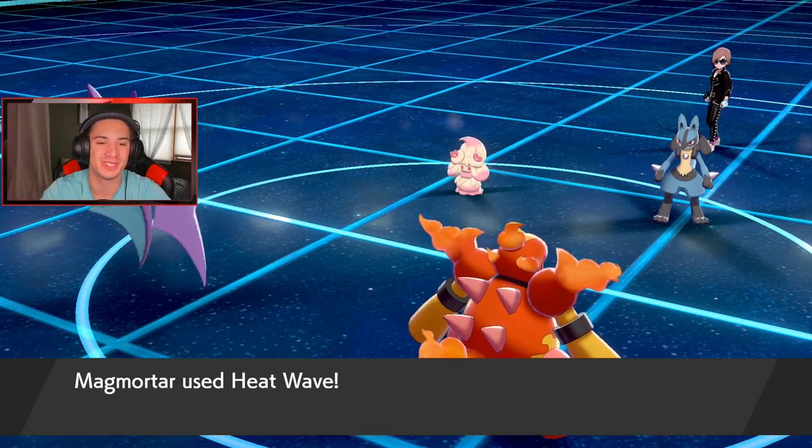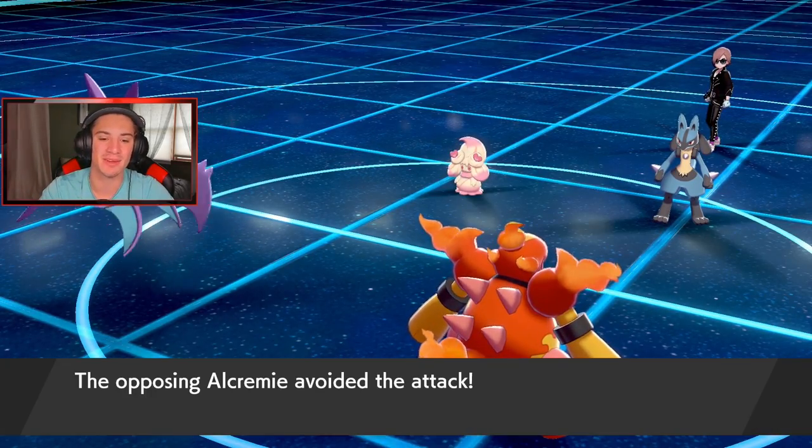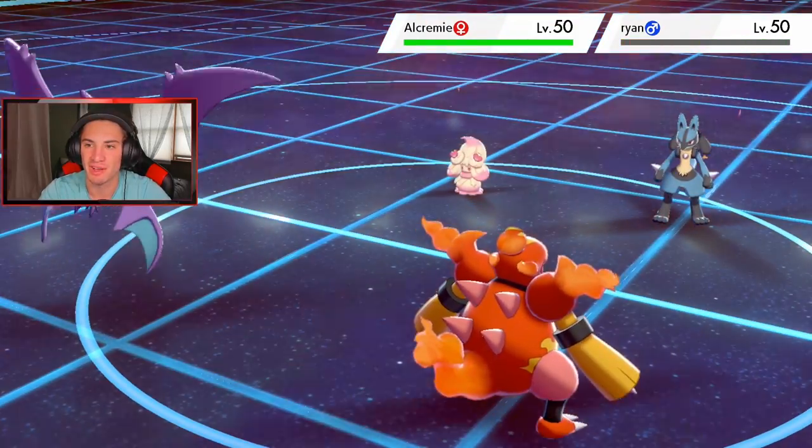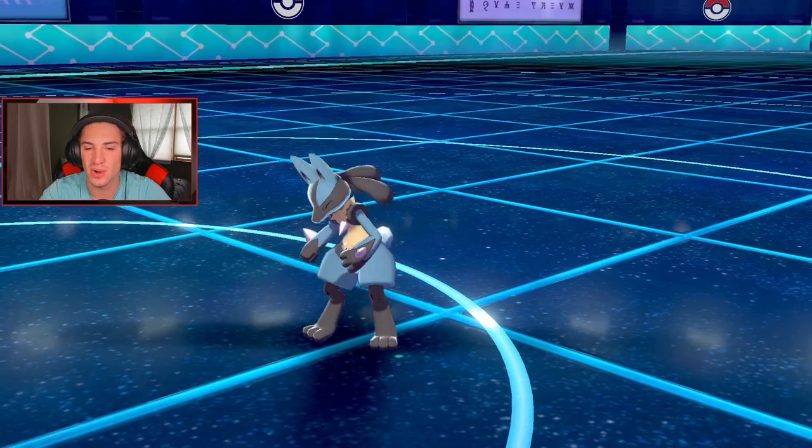Crobat is so sick, he looks so good in this game. Heat Wave comes out — Alcremie dodges it, that's fine. I kind of just want to hit that Lucario since it's super effective and dump on it — tell it to get out of my face.